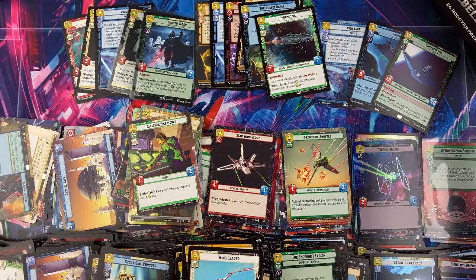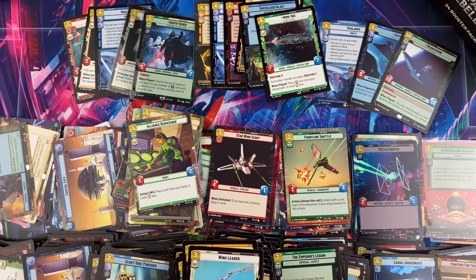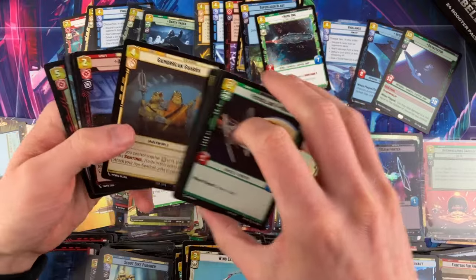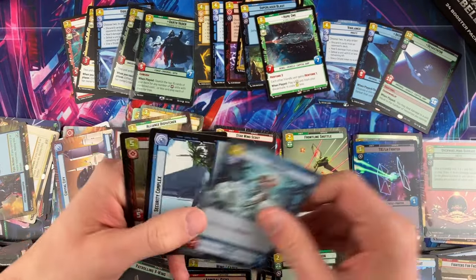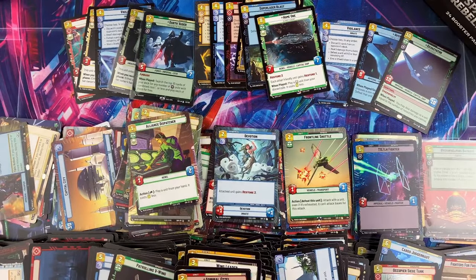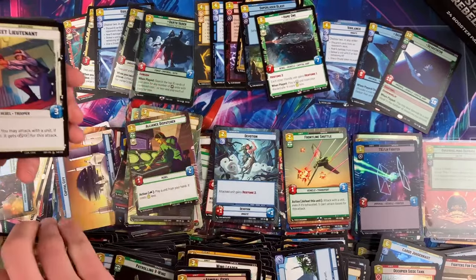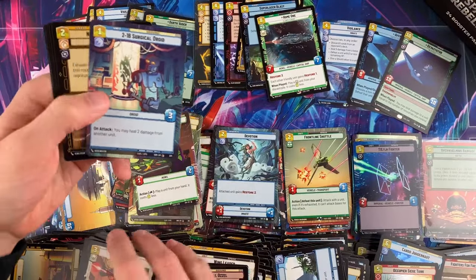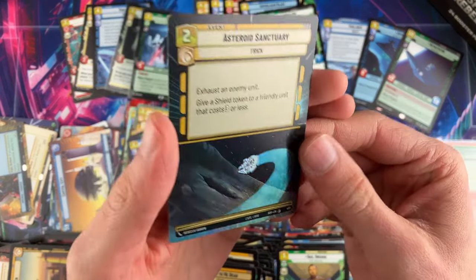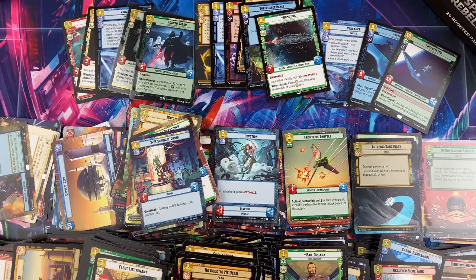Opening Star Wars still feels pretty good from a value perspective. I don't know the exact odds but the odds are not bad for any TCG — I'd say this game has really good odds compared to anything I've opened in the last year, as long as you have a plan for how to move your stuff. Bail and Asteroid Sanctuary — another nice looking hyperspace foil.